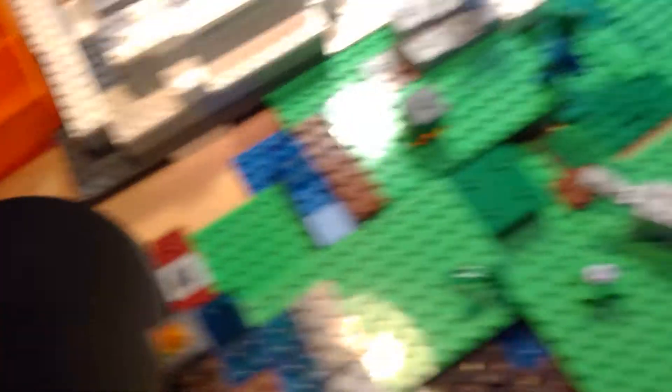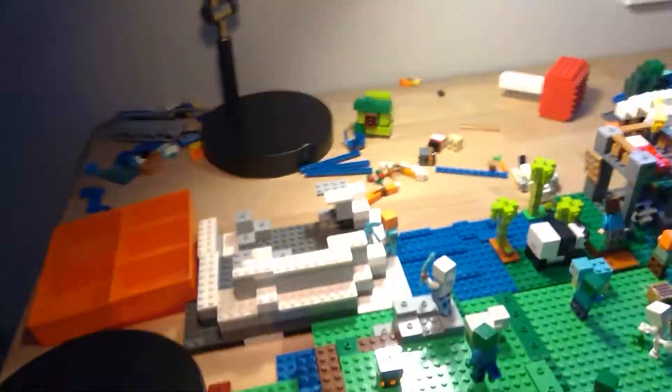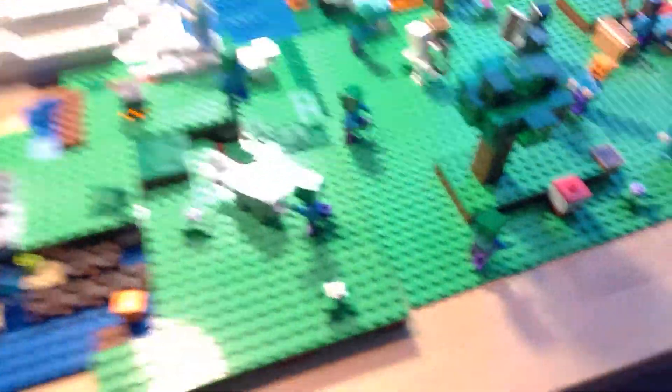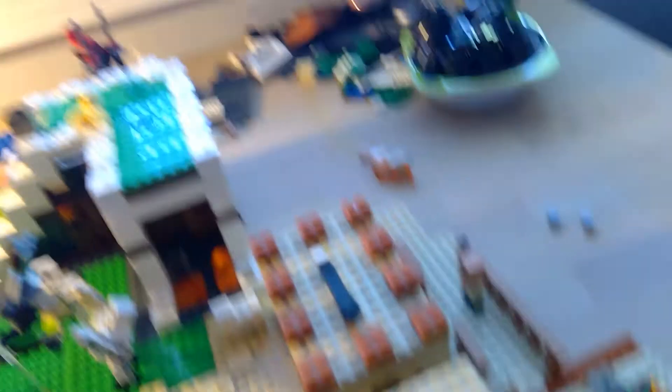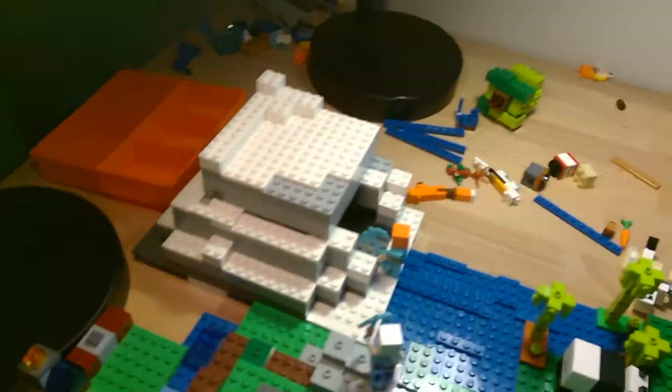Inside of that mining thing, you have a few ores — sorry for the terrible hammer work — but you have some ores and stuff. You have gold and diamond, even though diamond wouldn't be like this high. So you can take off the top and it kinda worked.